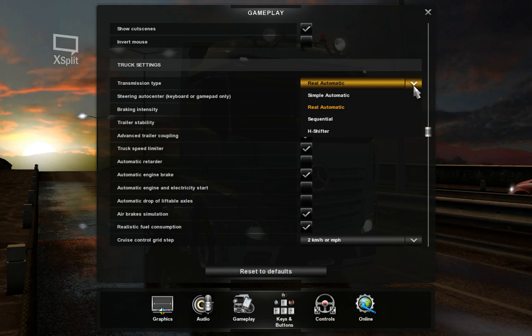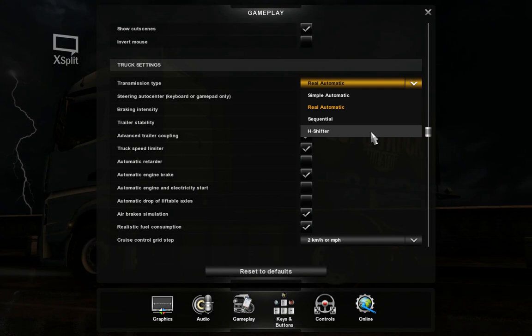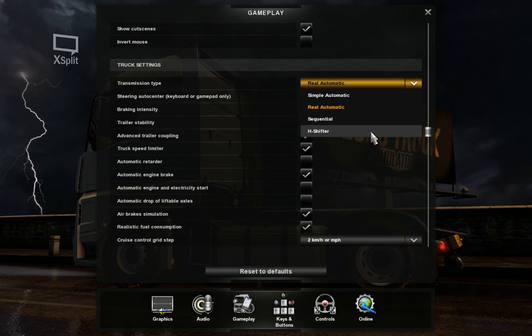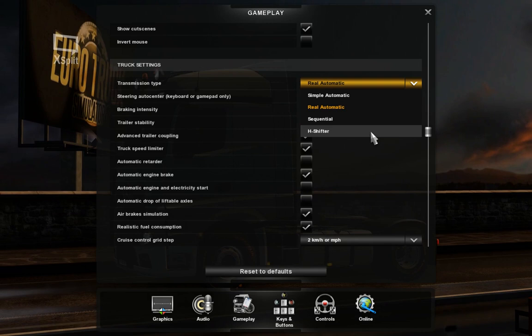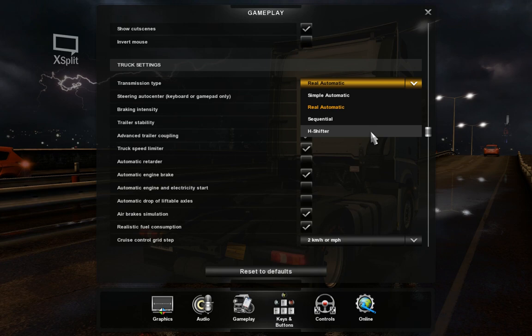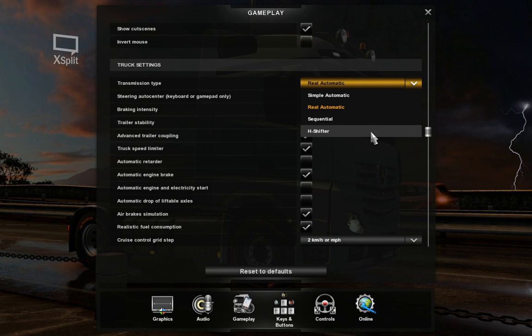Rain probability is again a matter of preference. Transmission type is a good question — I do have an H-shifter. In the beginning, since it's quite expensive, you feel like you have to use it all the time to justify buying it. But what I found is that I look at the truck. The Mercedes new Actros is typically automatic, as are the DAFs. But when I get into the classic Volvo, I use the H-shifter as I did with my real Volvo truck.